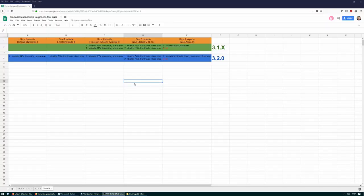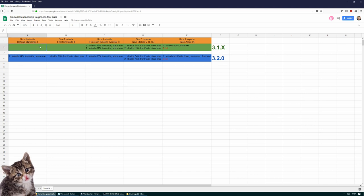Let's talk about the results. Green is a Freelancer in 3.1.x and blue is a Freelancer in 3.2.0. I didn't test size one and size two missiles in 3.1.x. Looking at size three missiles, one size three missile brought the shields down to 83% front side and stern max — exactly the same number in 3.2.0. For size five torpedoes: 54% front side and 15% front side when shooting two — and exactly the same numbers in 3.2.0: 54% and 15%.